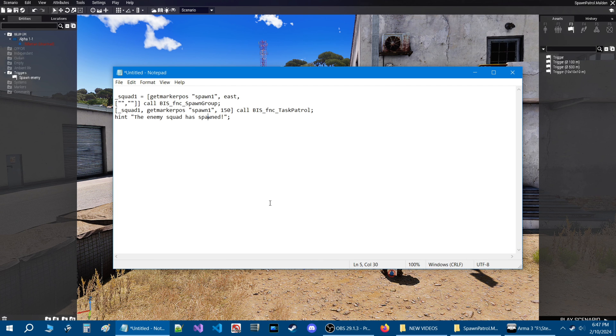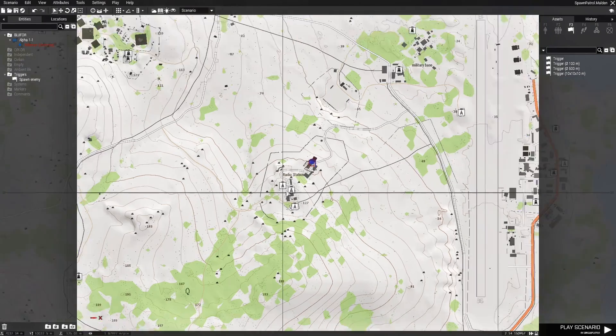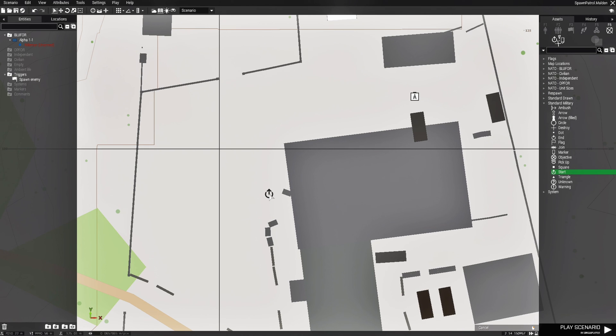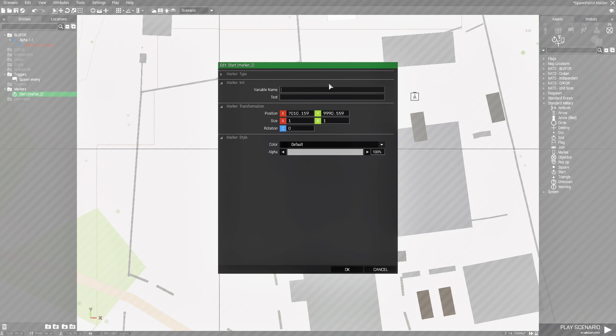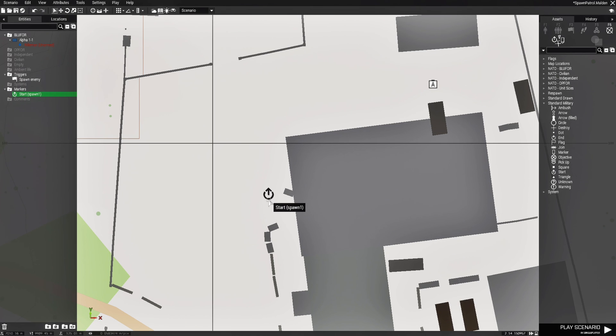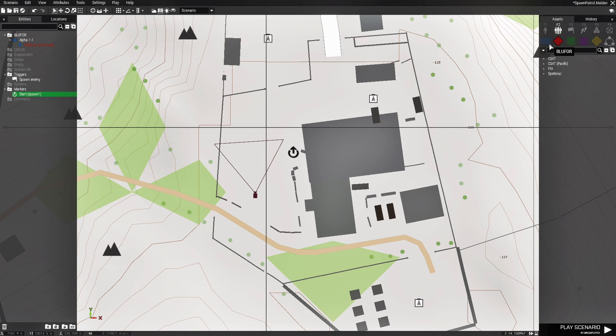We're going to go back into the editor and create the marker for spawn one, then get the class names of a squad we want to spawn. Go to the map, head to the radio station area, go to markers F6, and choose a star marker. Place it in the center, edit the marker, and under the variable name put 'spawn one'. Hit okay, and if you hover your mouse cursor over it you'll see it says 'spawn one'.